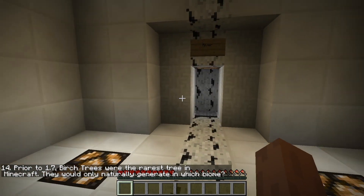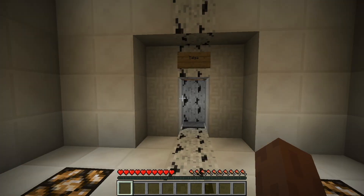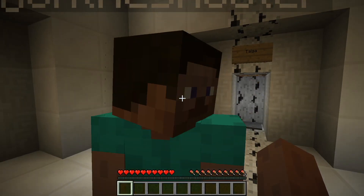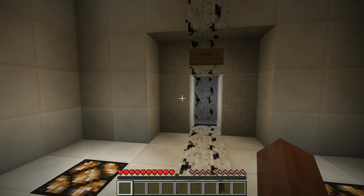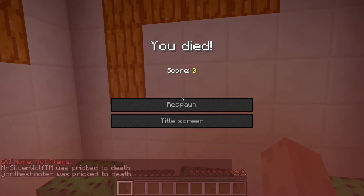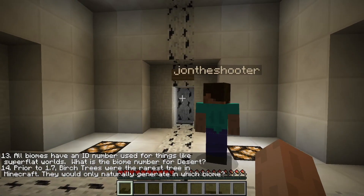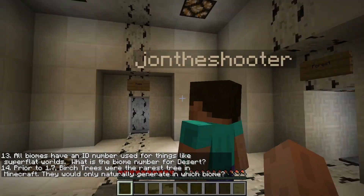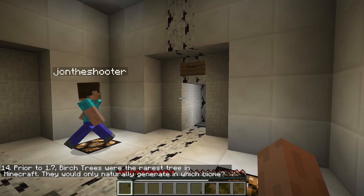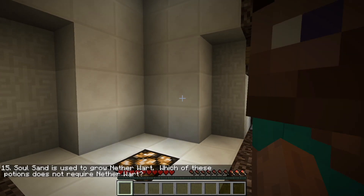Prior to 1.7 Minecraft, there's a natural generator in which biomes? I think the only... I don't know. Generated in the plains. I think it was river. It's either river or... Yeah, it has to be river. If it's the rarest tree, it's going to be river. It's going to be forest or acacia. I think it's forest. Are you sure? No. It was forest. Heck yeah.